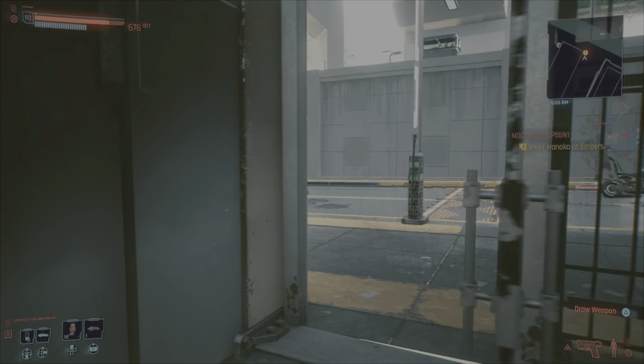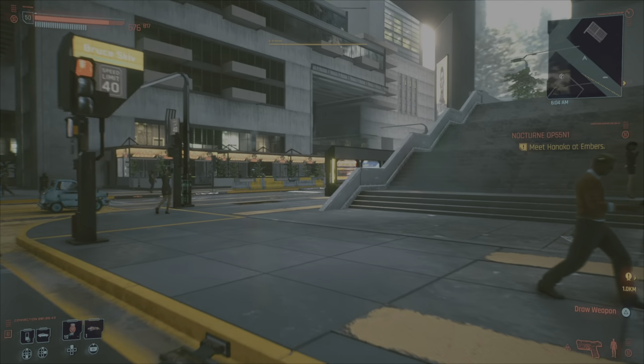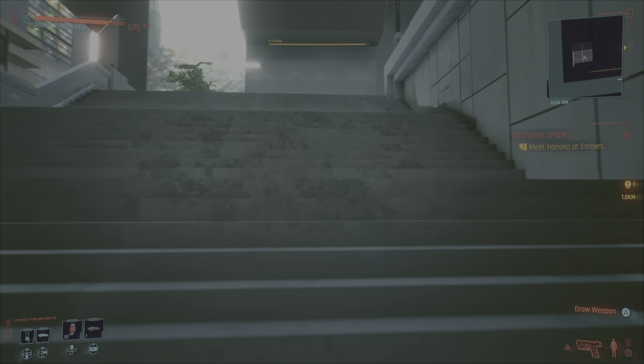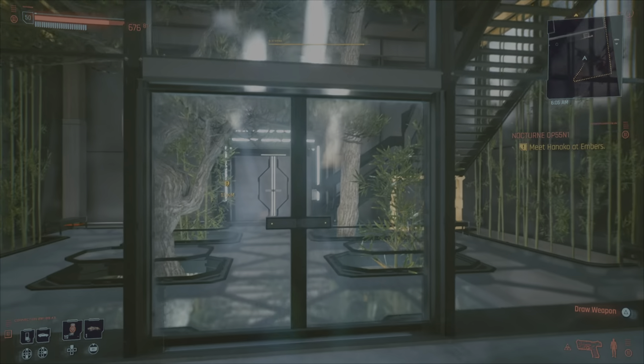Now coming out of this gated place, the next one is just across the street. Go up the stairs, you're going to go inside the green house, go all the way up and all the way around until you find a dead body.